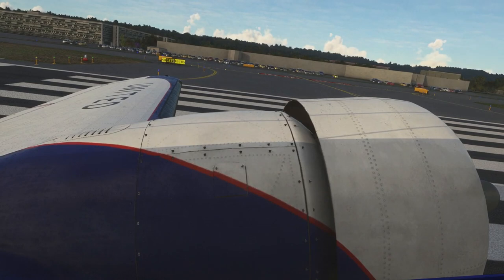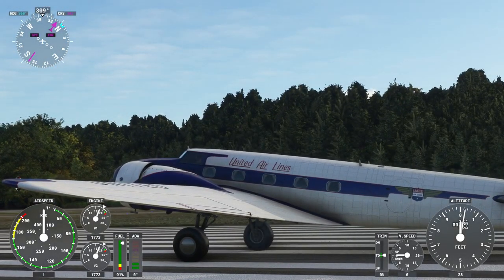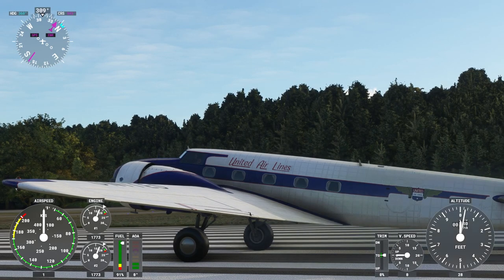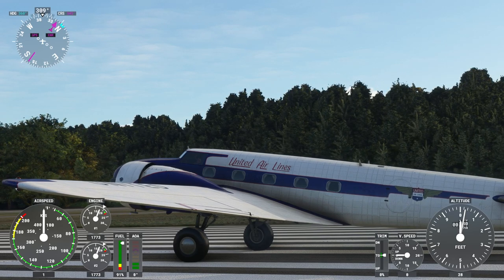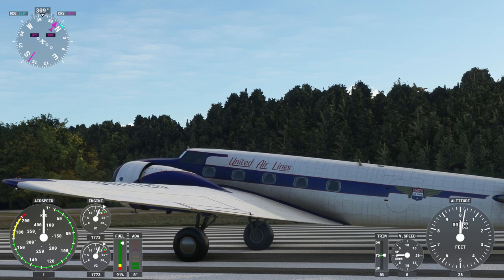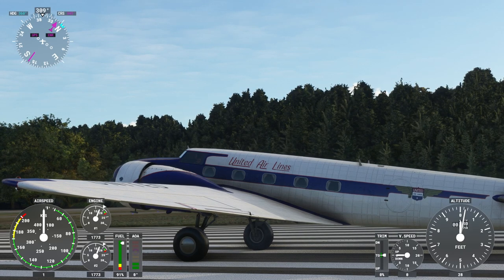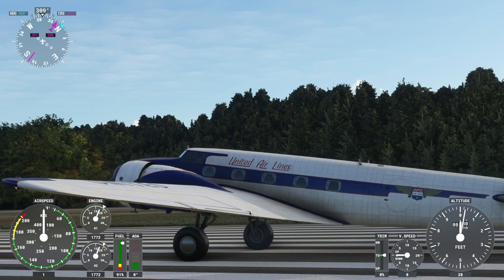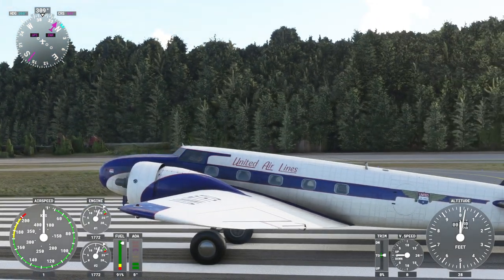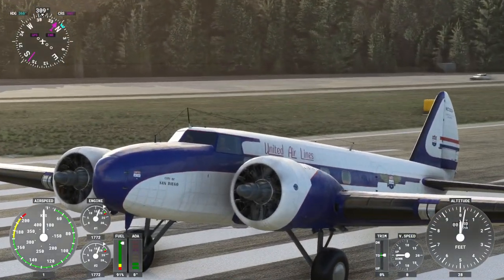We've got the United livery — there are a bunch of liveries. One minor regret is that they don't have the livery of perhaps the most famous version, which is the one that flew in the McRobinson air race from RAF Mildenhall down to Melbourne. It was eventually won by the de Havilland 88 Comet, but the Boeing 247D flew in it, flown by Roscoe Turner and Clyde Edward Pangborn — the Warner Brothers Comet version, a specially modified one. This is the City of San Diego from United Airlines.